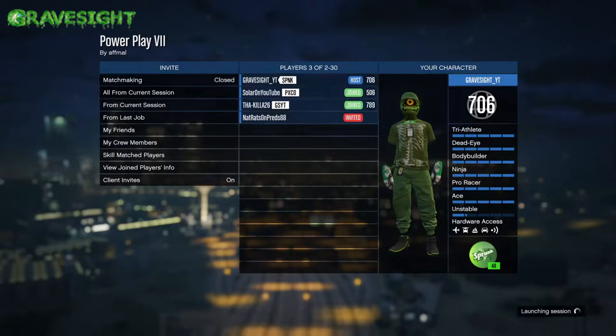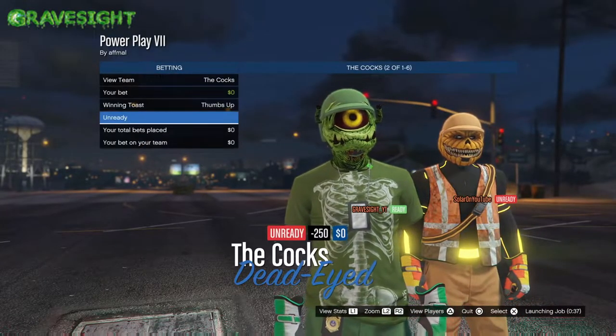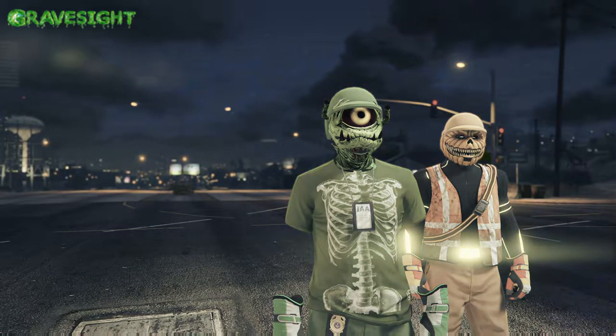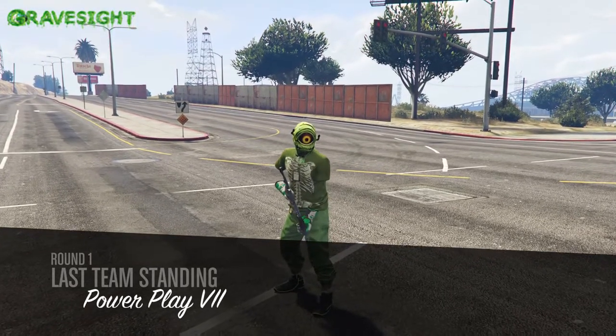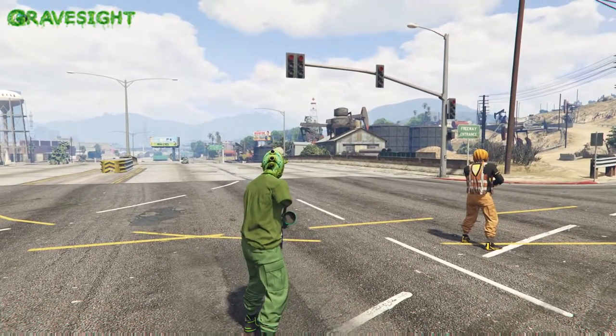We're going to spawn in, we're going to have the outfit, and all we have to do is change the gloves — so just basically take the gloves off. You guys can see right there my friend Solar already has the orange joggers and the orange helmet. He was able to obtain those a very long time ago through Power Play and then the transfer glitch to get those Tron shoes and other stuff on there.